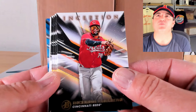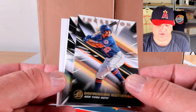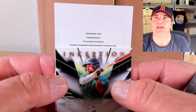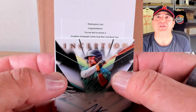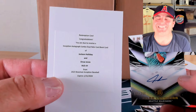We got a redemption! Ricardo Cabrera, Emmanuel Bonia, Christian Hernandez, and Diverson Gutierrez. Blue to 99 of Roderick Arias, 40 out of 99. Tyler Locklear to 300, 157 out of 300. And the redemption card says: 'Congratulations, you are due to receive an Inception autograph jumbo dual relic book card.' Oh my god — that's a biggie — this could be a dual auto. Jackson Holiday and Drew Jones! That's the cover auto — what?!